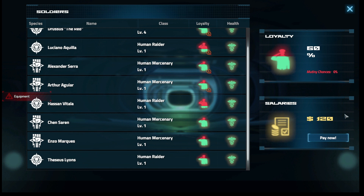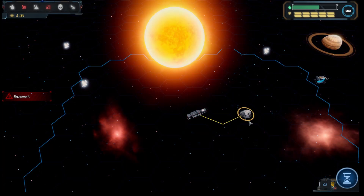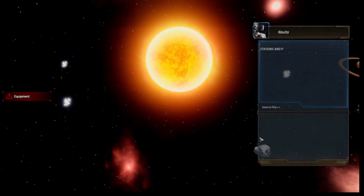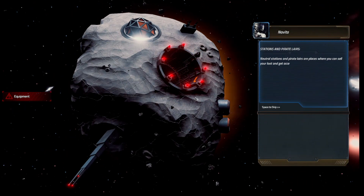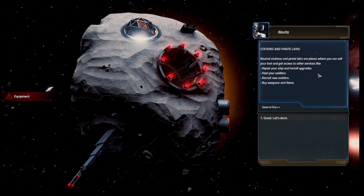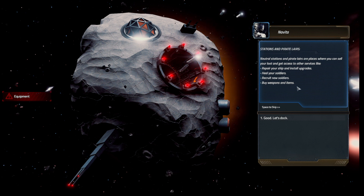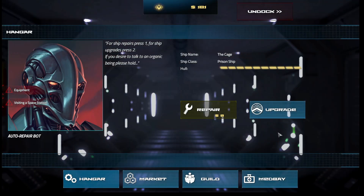If I want to pay the salary now it takes 120. Now it's time to reach the pirate lair and see the user interface. At the metal station and pirate lair, you can sell your loot and get access to other services — prepare your ship and install upgrades, heal your soldiers, recruit new soldiers, and buy weapons and items.